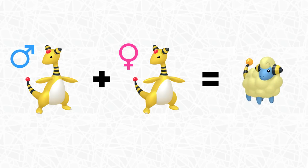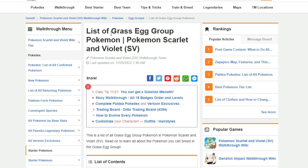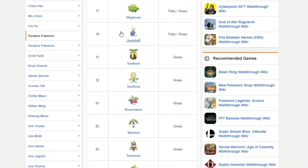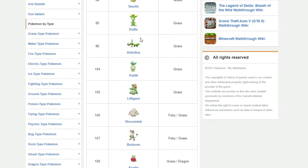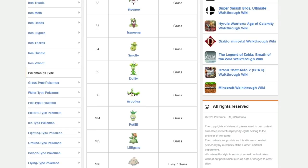That might seem very time-consuming — having to find two of every Pokemon to make babies — but fortunately Pokemon also has something called egg groups. I'll have a website linked below in the description, but we can see all the egg groups in Pokemon Scarlet and Violet: Monster, Fairy, Grass, Bug, Flying, and more. You can click on any of them and it'll show all the Pokemon in that egg group. For example, in the Grass egg group we've got Hoppip, Sunkern, Bounsweet, and Smoliv — all of these can be bred with each other.